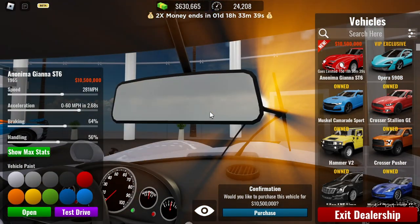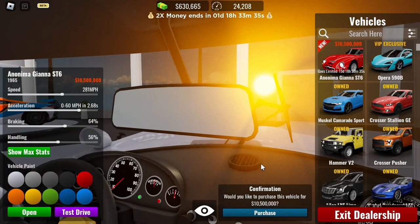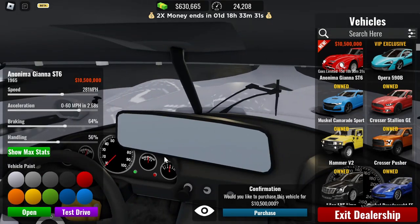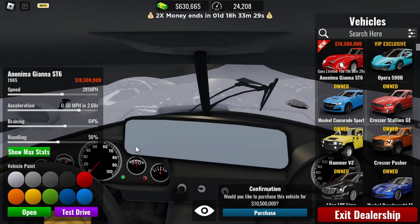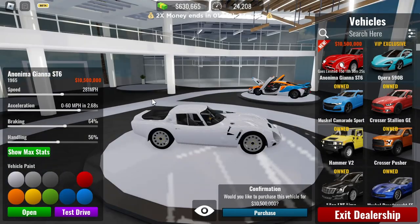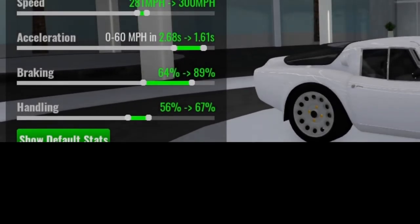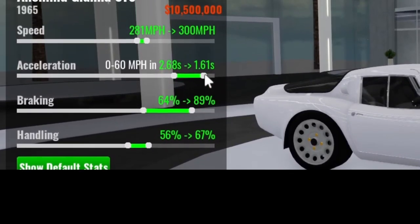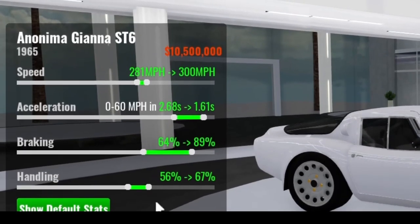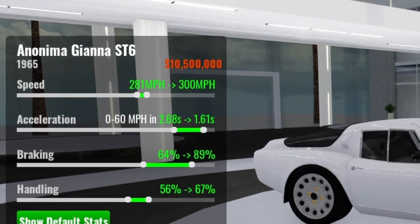The interior is also great. There are two speedometers — one shows 260 and one shows about 100. I'm not sure why that's happening. The max stats are 300 miles per hour, 0 to 100 in 1.61 seconds acceleration, braking of 89%, and handling of 67%. This car looks amazing.